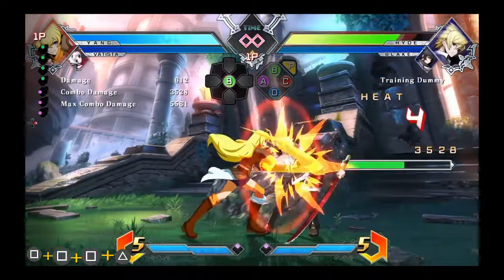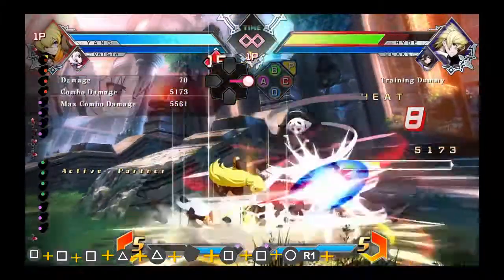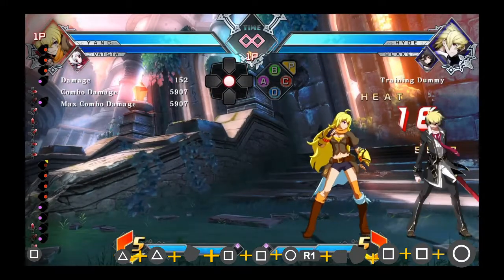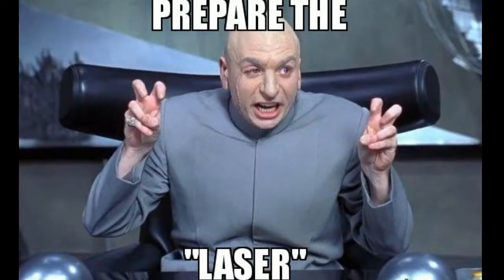This is actually a pretty good example. I will throw Hyde in the air, press square twice, bring him down with O, and have R1 in order to be caught by Batista. You may then follow up by going forward and catching him and, of course, square twice and then O down, so you can do quite a bit of damage.